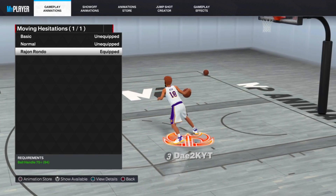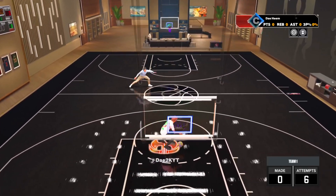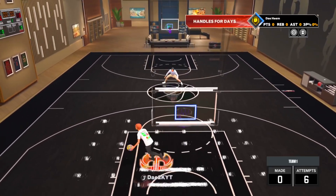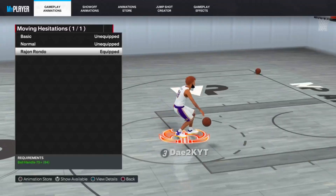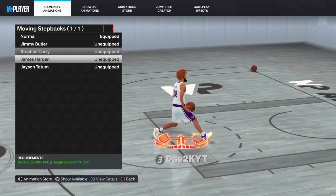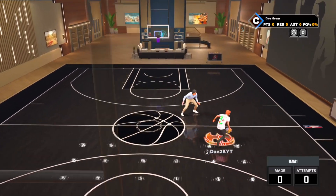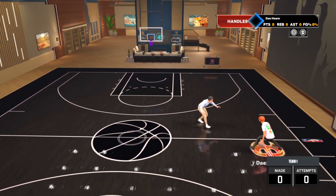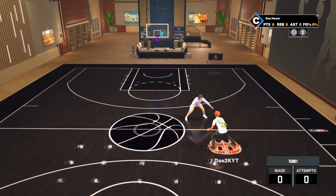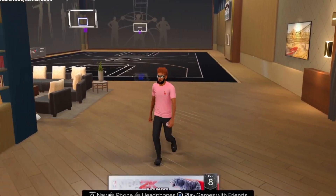Now we've entered the territory of useless SIGs. I swear I don't use a moving HESI ever — I still don't even know how to activate it, but it is what it is. Moving on to the last and final SIG, which is actually useful: the Moving Step Back. I use Normal for my moving step back. It has the Osta slide and the good FG slide. Basically the best step back in the game, all approved and brought to you by the DribbleLore himself.